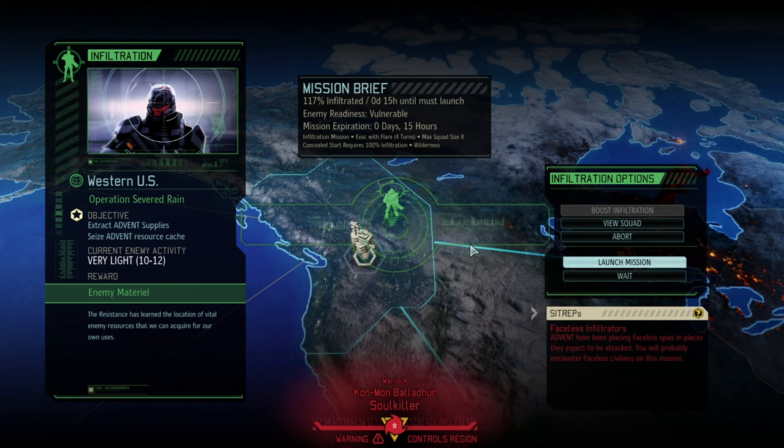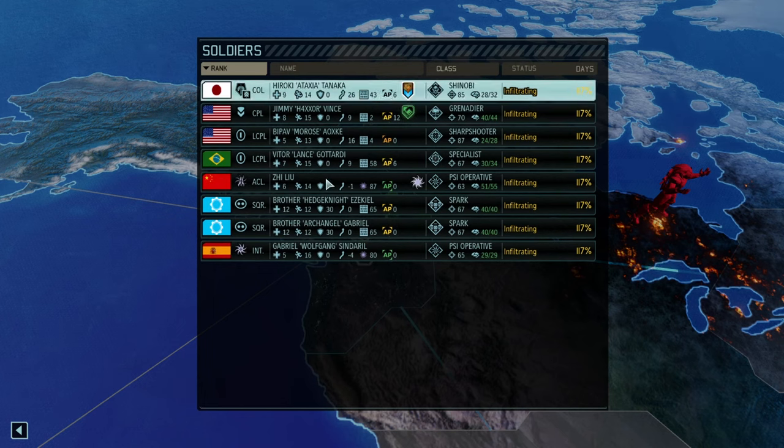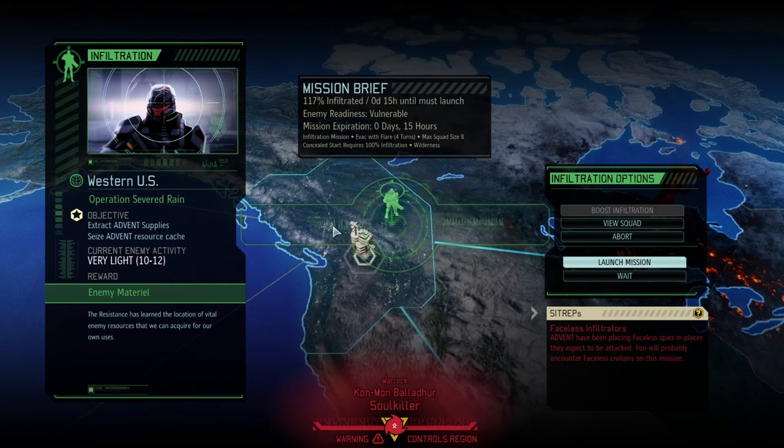Hello and welcome back to another episode of XCOM 2 Long War of the Chosen. My name is Saiken and today we're continuing the Long War of the Chosen legendary Iron Man playthrough. It is a treat to be back. Today it's Operation Severed Rain where we're extracting supplies from Advent. That should be easy-ish but we got Faceless Infiltrators so that might be a little more difficult. We got the Absolute Newbie Squad but power in numbers — coming in with quite a few of them and we have only 12 enemies, so let's jump into it.